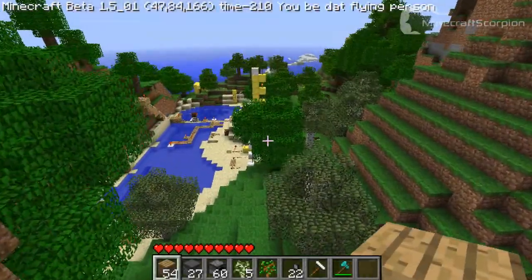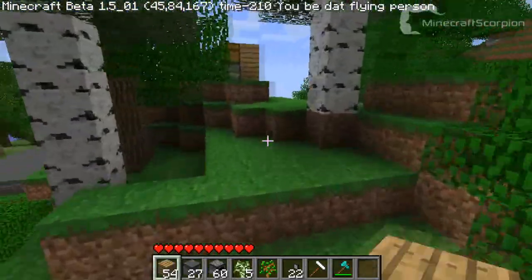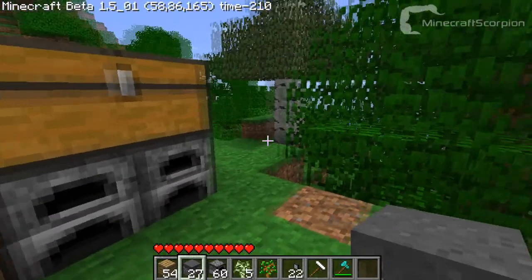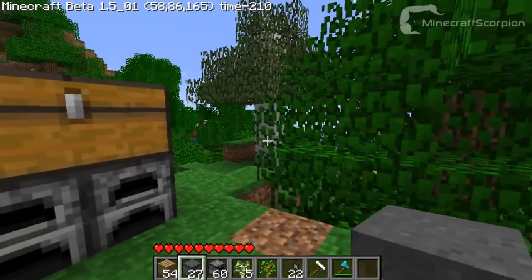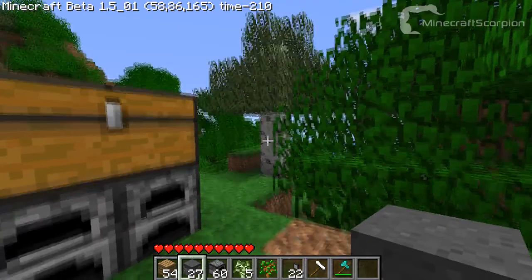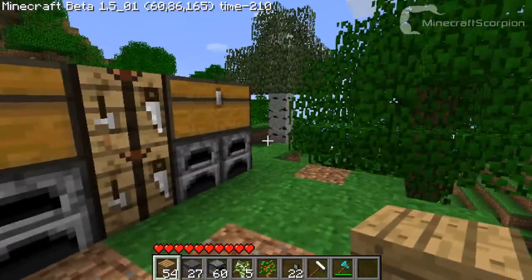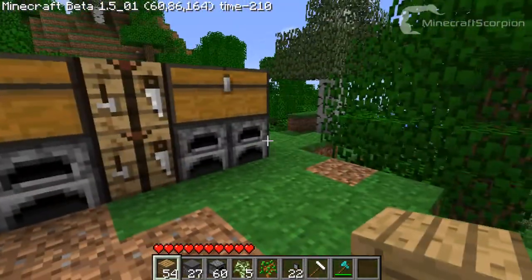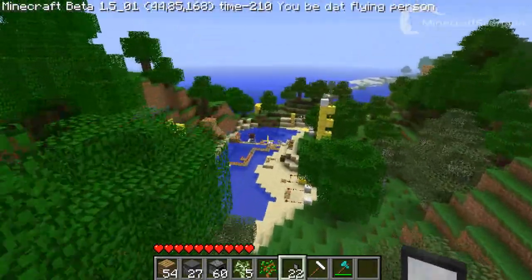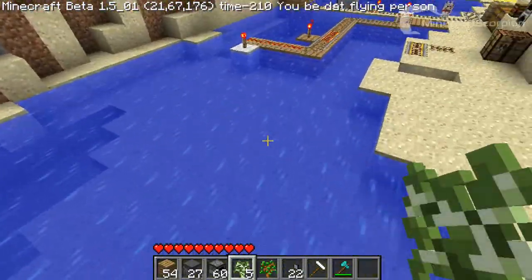Hey there, fellow Minecraftians! As you can see, I'm back in my mod testing board and I've moved over a little bit to do the review and showcase of this new mod. This mod is called the R-Way, which I'm pretty sure stands for Runway. ThirdMic made this mod, and I'll show you what it does right now. Basically, it adds the ability to make asphalt and runways in game.